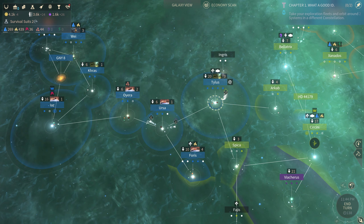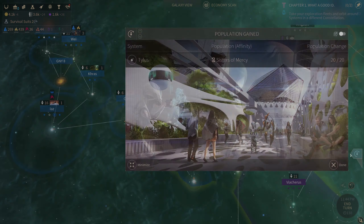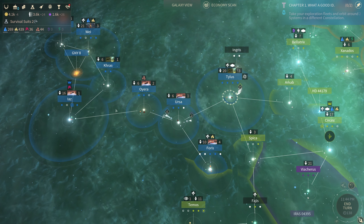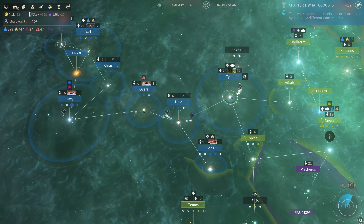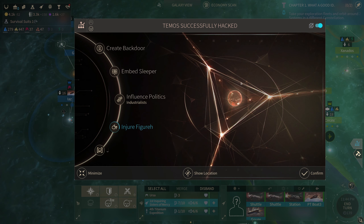I don't know if there's a benefit of us building a ship here or not. Three turns on our behemoth — got a couple more ships coming out here soon. How many ships can we have on our fleets right now? Ten command points.